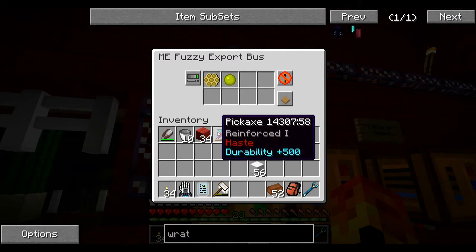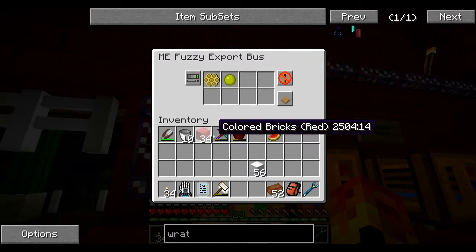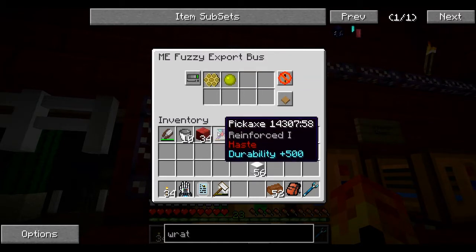So let's take for instance a pickaxe. If I put this pickaxe into a precision export, then it will only export pickaxes with a damage value of 58 — you can see on my screen 14307:58 — which means someone would have had to have got a pickaxe with exactly that amount of durability, exactly those data values, and then it will export. Now if I put a fuzzy export in and put this pickaxe in there, it would export any pickaxe — a thaumium pickaxe or whatever this one is. It would just dump them all out. So that's the difference: one looks at precisely this item, and one says it can be like this.